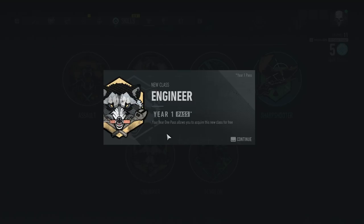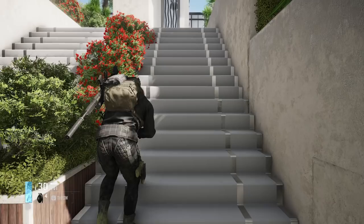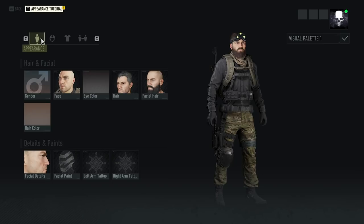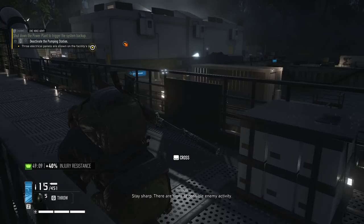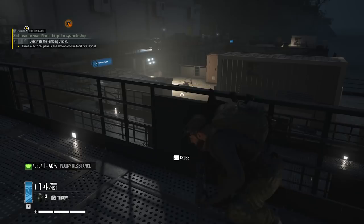On top of that, there's also two new classes to unlock, the standout one being Echelon. This gives you a sonar ping ability and highlights enemies through walls. The first thing I did when starting my playthrough of Deep State was to put on the classic Splinter Cell attire, complete with Sam's iconic trinocular multi-vision goggles. Of course, you have night vision and thermal vision available to you, but more importantly, they just look badass.